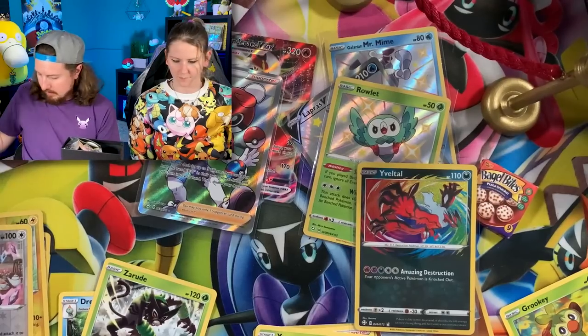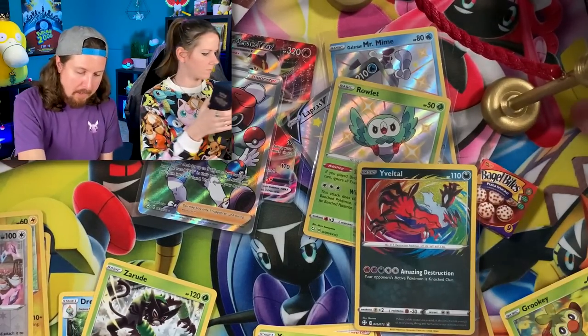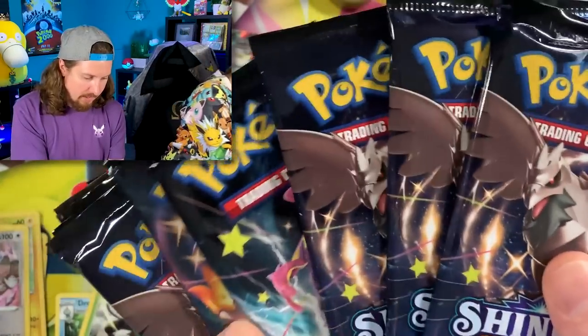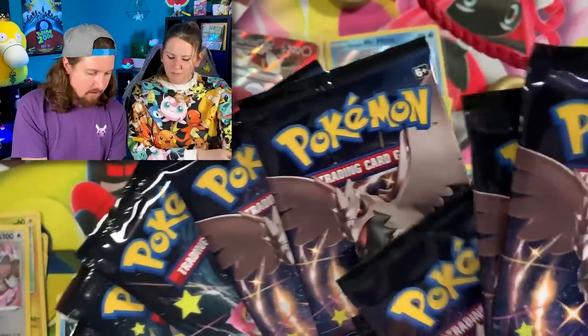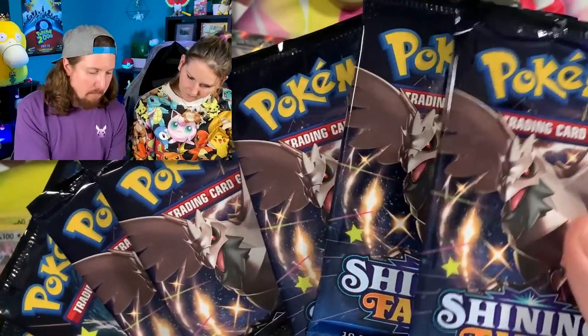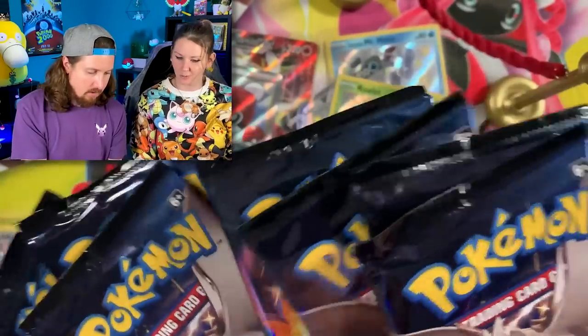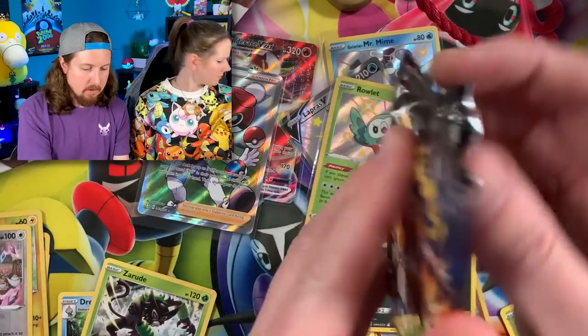There is the code card for that one. Making sure we have all of — oh, swarm of Corvinights right here! Look at all the Corvinights in this pack — we have five, half the box is Corvinights! I like Corvinights, I think they are really cool. I'll go with the Charizard pack right in the very middle of this Shining Fates Elite Trainer box.